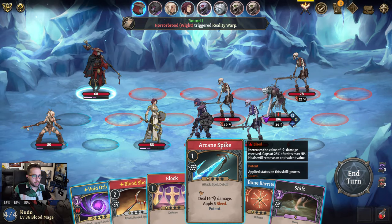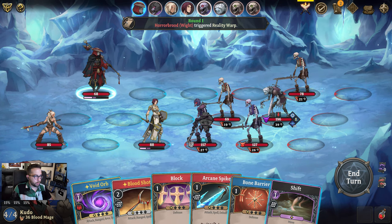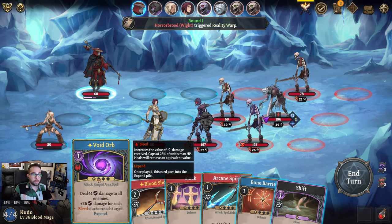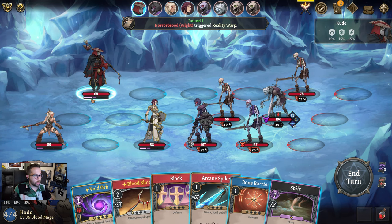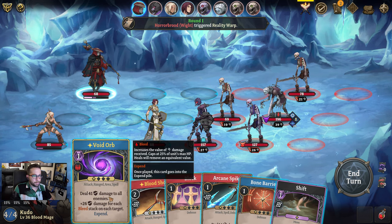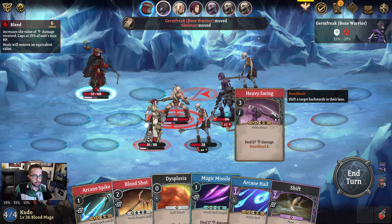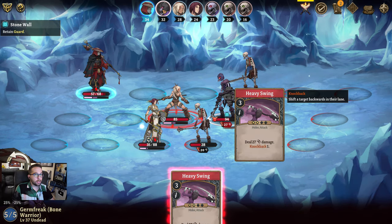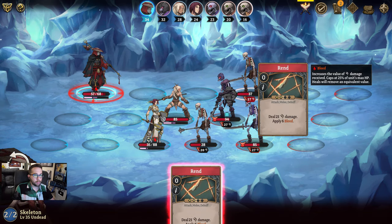Alright, so first off, your cards either take AP or SP. AP is the circle with the one right here — we have four out of four down on the bottom left. Or they take SP, which is earned by playing cards; you can see that under your actual character. This guy has one charge so I could play this if I wanted to. Now if you want to see what the enemy is going to do next, you highlight underneath their health bar — that shows their next action. Actually, I just figured out you can also highlight the characters on the timeline to see what they're going to play next.